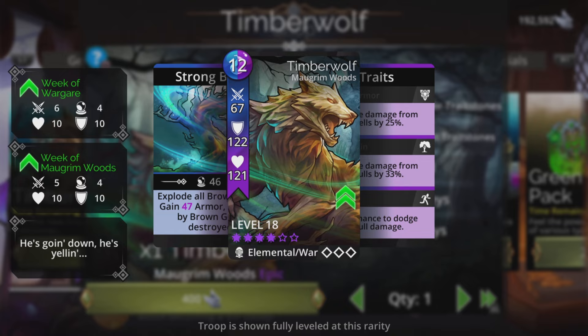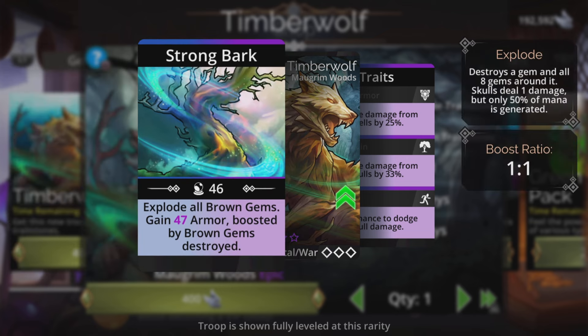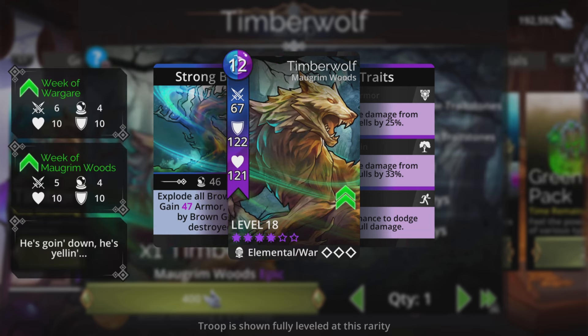And it can boost itself up in armor, as well as charge up the rest of the team. If you put this in a team that doesn't use blue or purple, this thing could get quite tanky quite quick, because by exploding those brown gems, it could buff itself up or charge up the rest of the team, while providing a reasonable tank in first place.